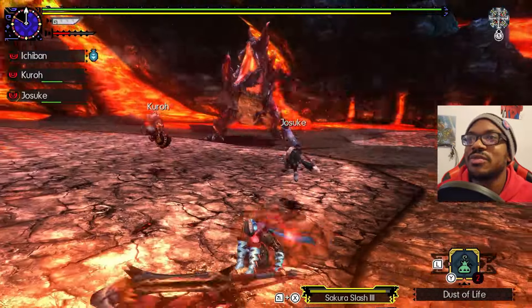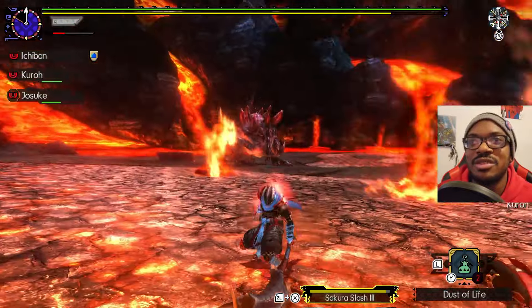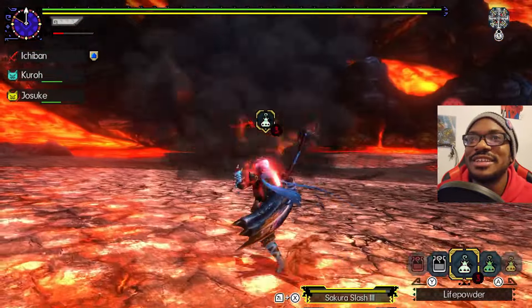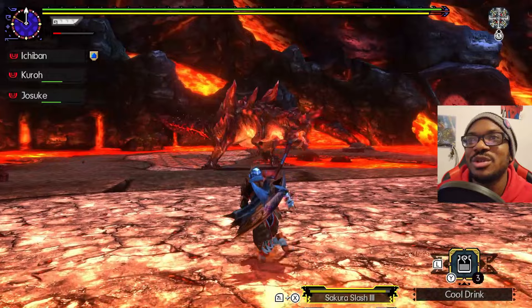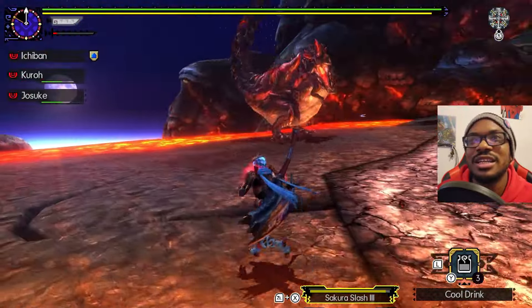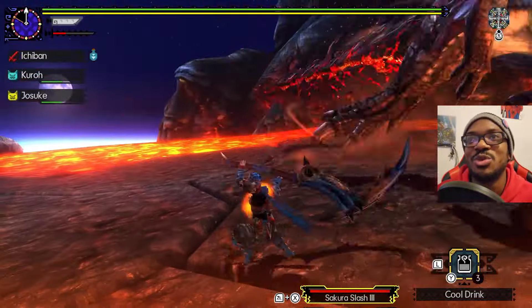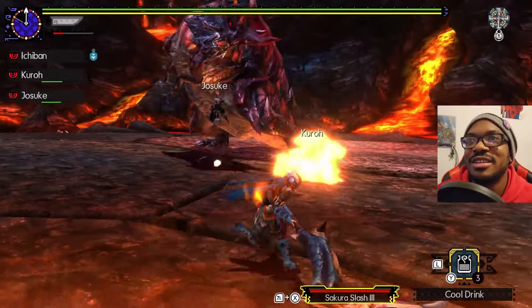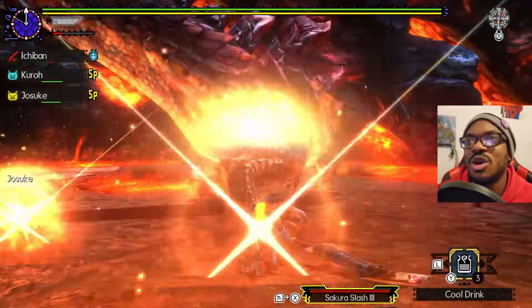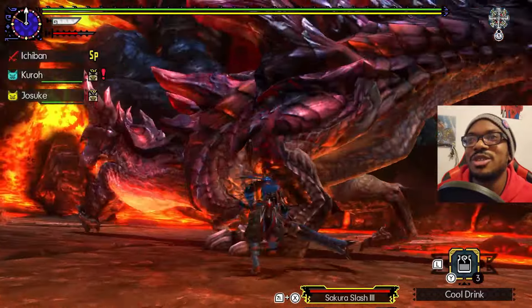He spins the tail and then shoots three times. That one he shot at the feet. There's no tell for me to know if he's shooting at my feet or not. I have to run into that blast so I can dodge through all of it. I haven't even gotten a color change yet.